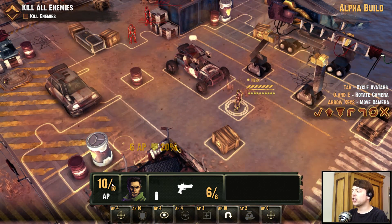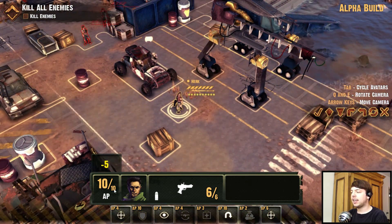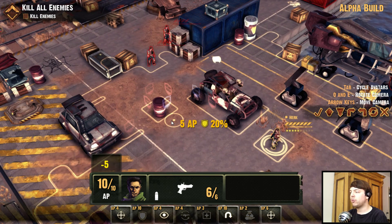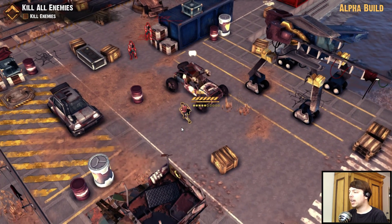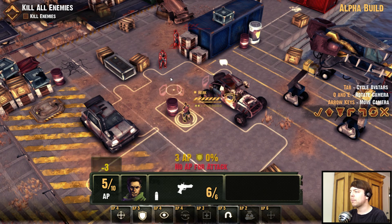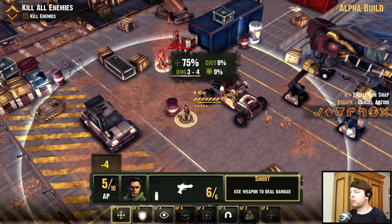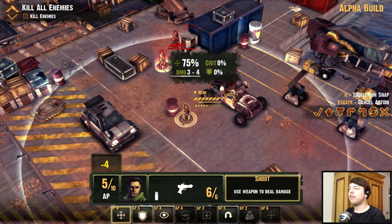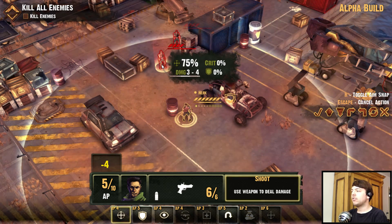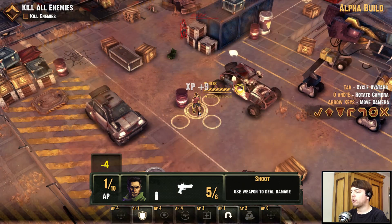It's an action point system. This is our main character; we have a few more over here and every character has ten action points. You can spend those for moving, for example — let's move behind this barrel. This costs us a few action points and now we can use our remaining points for shooting. We can shoot this guy for four action points; we have a 75% chance to hit and three to four damage, 0% chance for crit. We actually kill him — four damage. Lucky us.